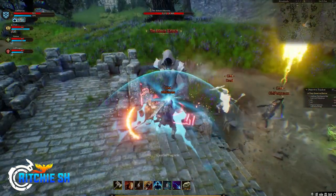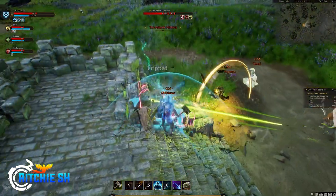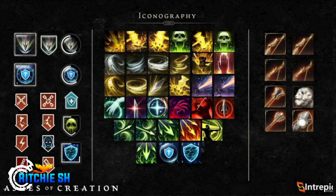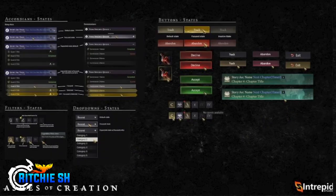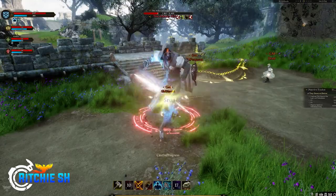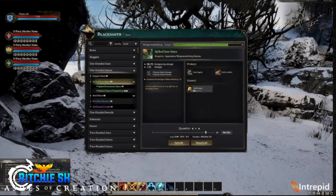Some of the cool things we saw were various icons ranging from abilities to class archetype icons, mini-map icons, and some miscellaneous ones such as debuffs and weapons, along with some more ability icons. We also saw various components such as drop-down menus, buttons, and filters that will all come together in the quest log. But the biggest thing we saw was the very first look at the blacksmithing UI, which is the first time we have seen anything crafting-related since Alpha 1.